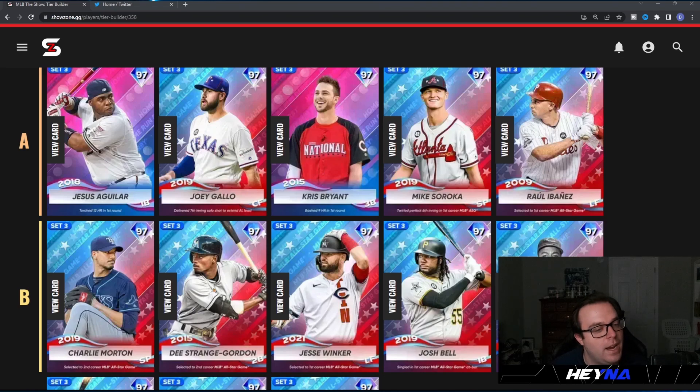Joey Gallo has max power and 86 contact against righties with 108 against lefties, so he has those reverse splits. He's a primary center fielder with 83 fielding, 99 arm, and 53 speed — I wouldn't throw him in center, I'd put him in a corner outfield spot or at first or third base where that 99 arm is really nice. The 80 clutch is not ideal, but it's Joey Gallo — he's gonna absolutely mash. If the contact, clutch, and vision were a little bit higher he'd be in the S tier, but I'll throw him in the A tier.